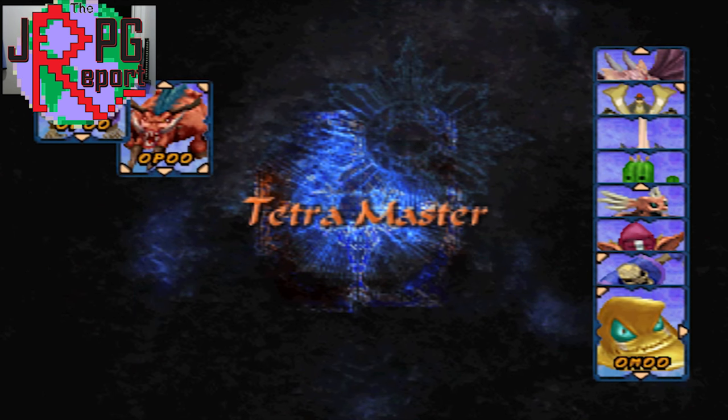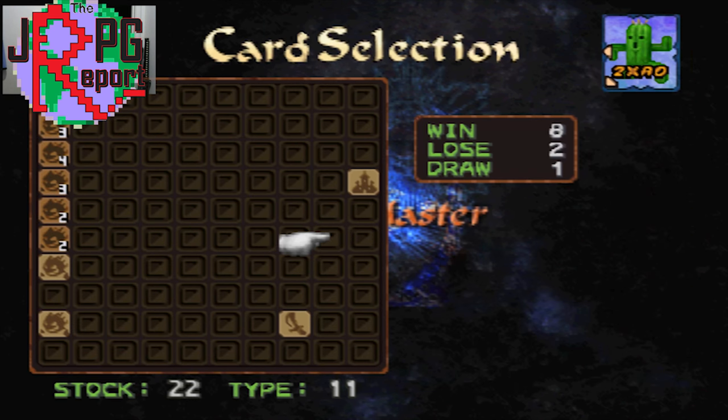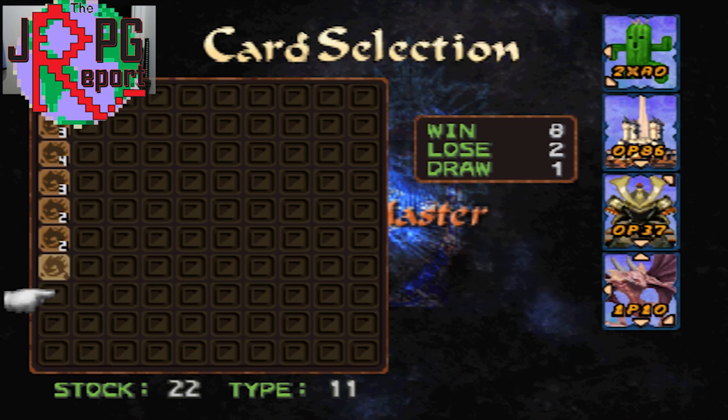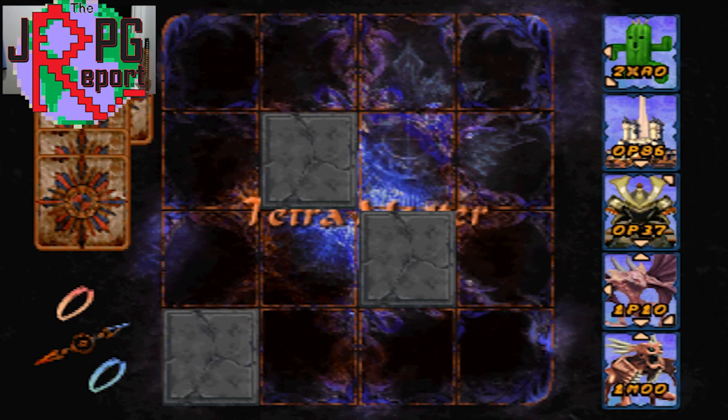Now battling is where this all gets really complicated. If you place a card with an arrow pointing toward an enemy card's arrow on the board, the two cards will do battle. This is where the four digits come into play.